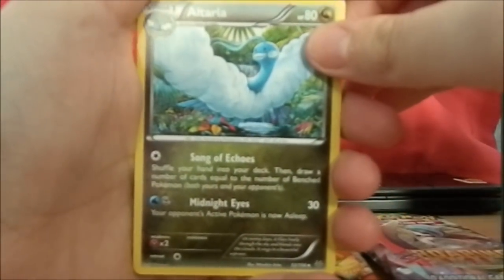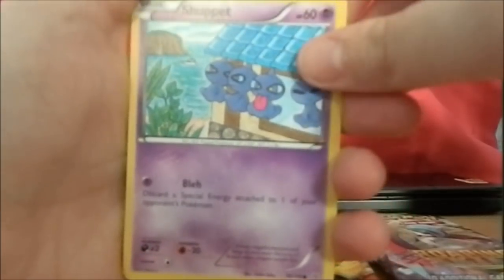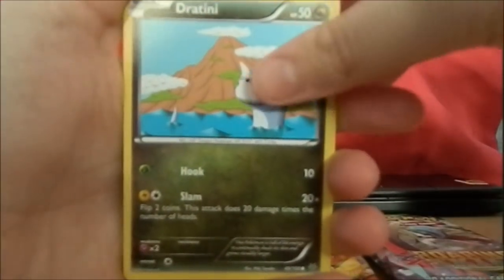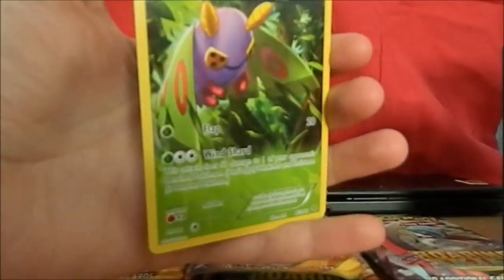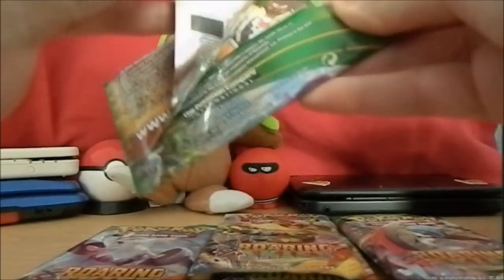Enjoy the code guys! One two three to the front. I got a pretty Altaria, a Wide Lens, another Manetric, a Shuppet - look at it, it's pulling a face, they all look so silly. Normal Meowth, Cascoon, Hawlucha, Joltik. A reverse holo Shuppet, and another Dustox card. Wow, two Dustox - and I got a normal Dustox card as well! Dustox must really like me.